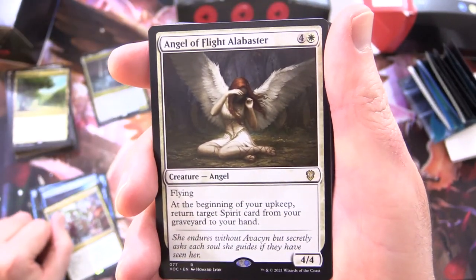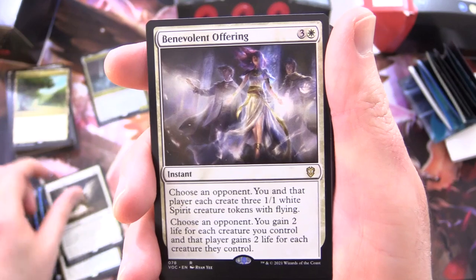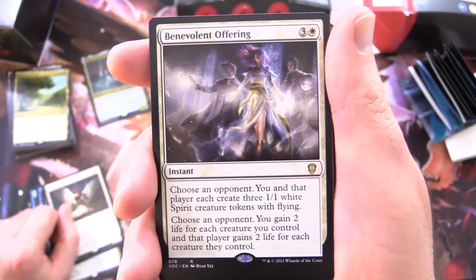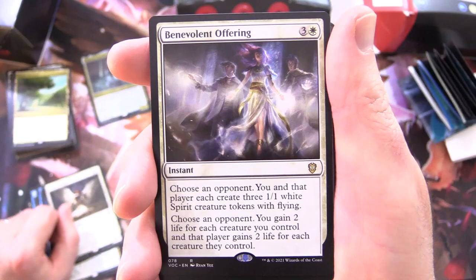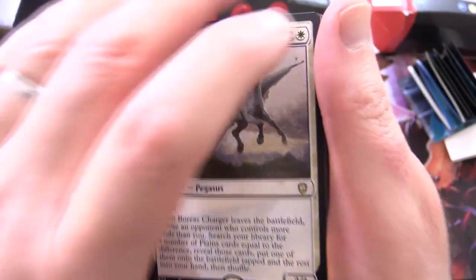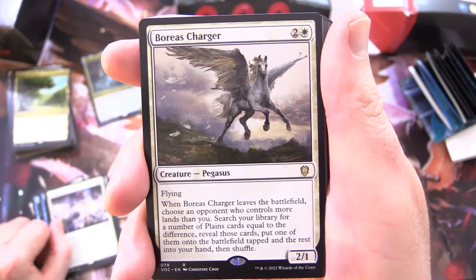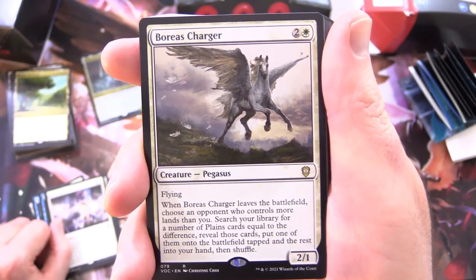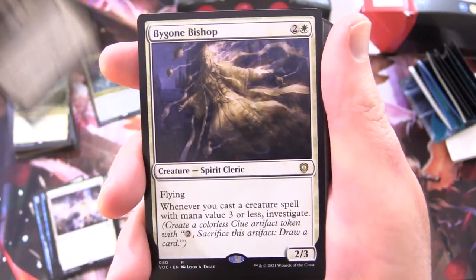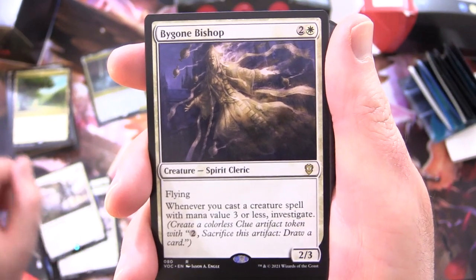Angel of Flight Alabaster - Creature Angel, 4/4 for 5 with flying: at the beginning of your upkeep, return target Spirit card from your graveyard to your hand. Benevolent Offering - Instant for 4: choose an opponent; you and that player each create 3 1/1 White Spirit Creature Tokens with flying; choose an opponent, you gain 2 life for each creature you control, and that player gains 2 life for each creature they control. So that's pretty beneficial to your opponent as well, I guess. Boreas Charger - Creature Pegasus 2/1 for 3 with flying: when it leaves the battlefield, choose an opponent who controls more lands than you, search your library for a number of Plains cards equal to the difference, put one onto the battlefield tapped and the rest into your hand, then shuffle. Bygone Bishop - Creature Spirit Cleric 2/3 for 3 with flying: whenever you cast a creature spell with mana value 3 or less, investigate.